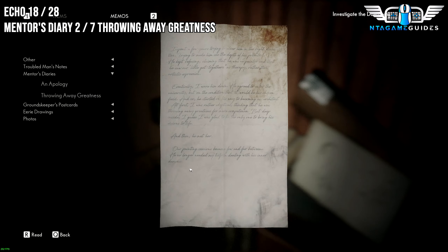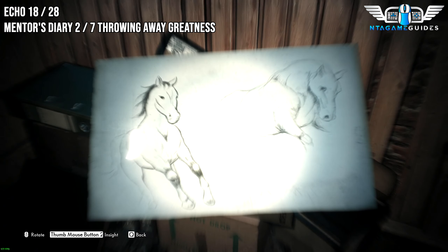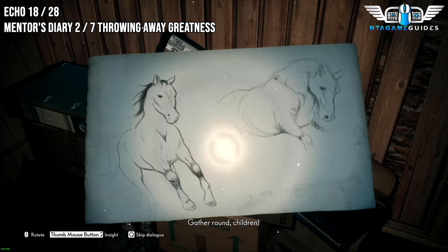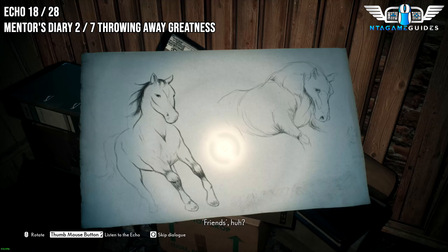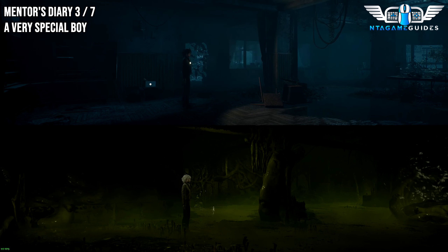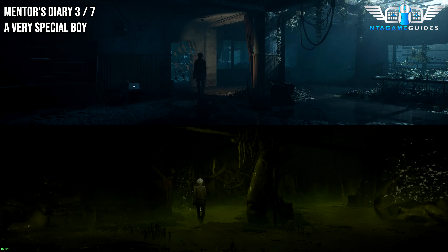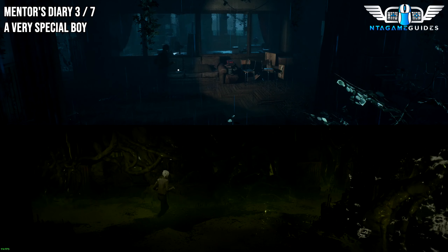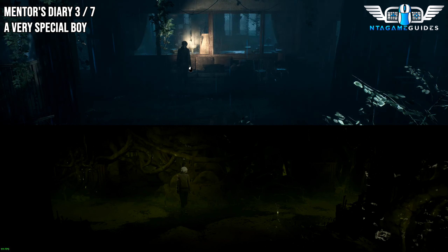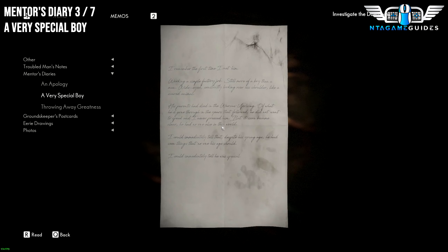There's also going to be a Mentor's Diary as well. For the next one, from the last location — very simple to find — just carry on forward and you will find a couch. This will be the Mentor's Diary as well. This one should be called A Very Special Boy.